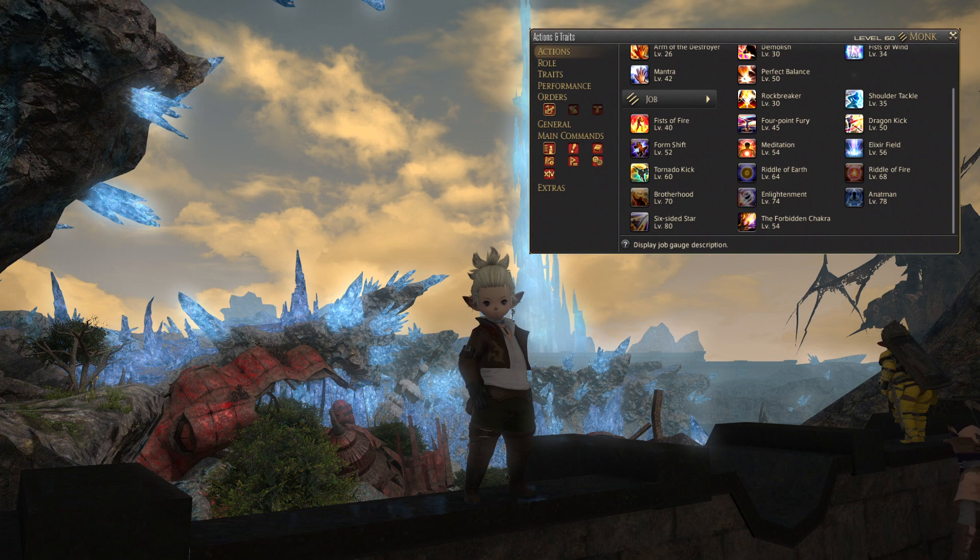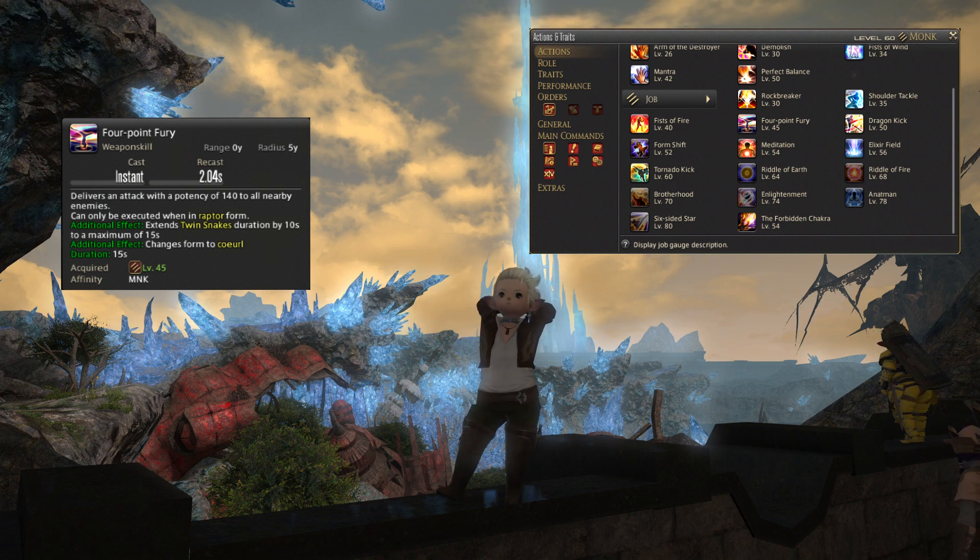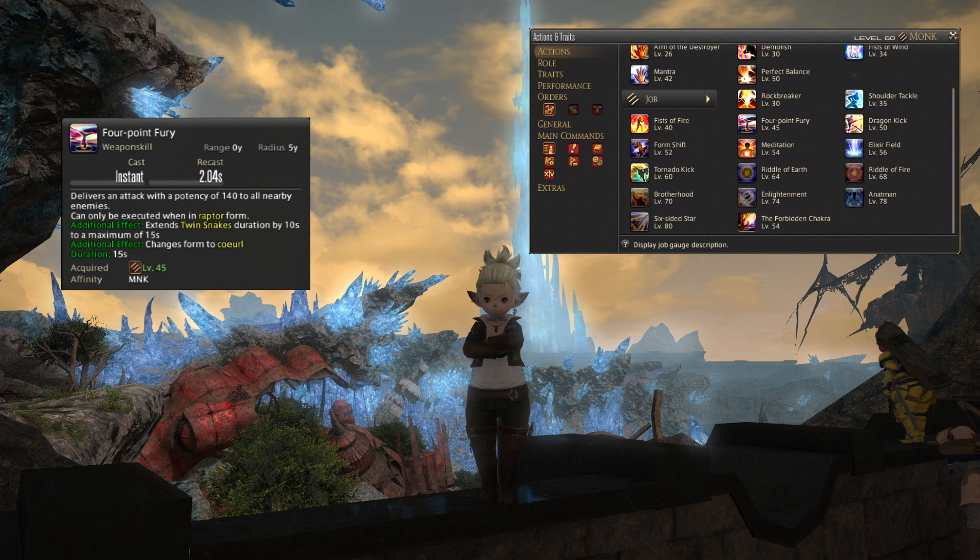Next up at level 45, you will get a move called Four Point Fury. This will deliver an attack with a potency of 140 to all nearby enemies and can only be executed in Raptor form, which is your second tier of weapon skills. It has an additional effect: it will extend your Twin Snakes buff duration by 10 seconds, up to a maximum of 15 seconds. That will slot into your AoE rotation nicely, and it will change your form to the Coeurl form.